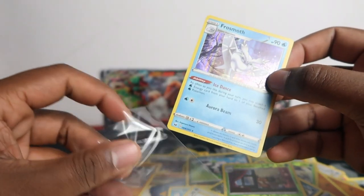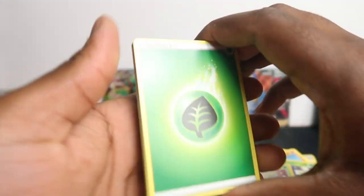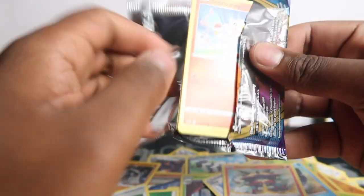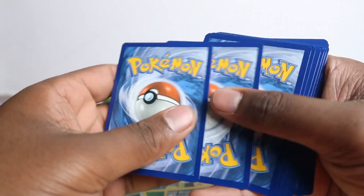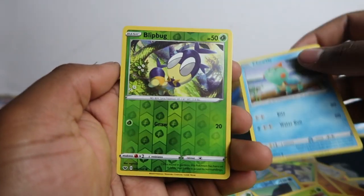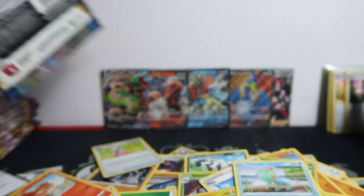Frostmoth is a good one — very playable, look at the ability, have a pause and read about it. We need more VMAXs, more full arts, more secret rares — we haven't got one secret rare. Ferrothorn, Scorbunny, Nickit, Chinchou, Diglett, Frosty, Chinchou, and Drapion. Corviknight, Vulpix, Moona, Roselia, Blipbug, Chewtle, Blipbug again. Like I said I'm not going to complain but we are getting a lot of these. Look at that — a thick pile of hollows.